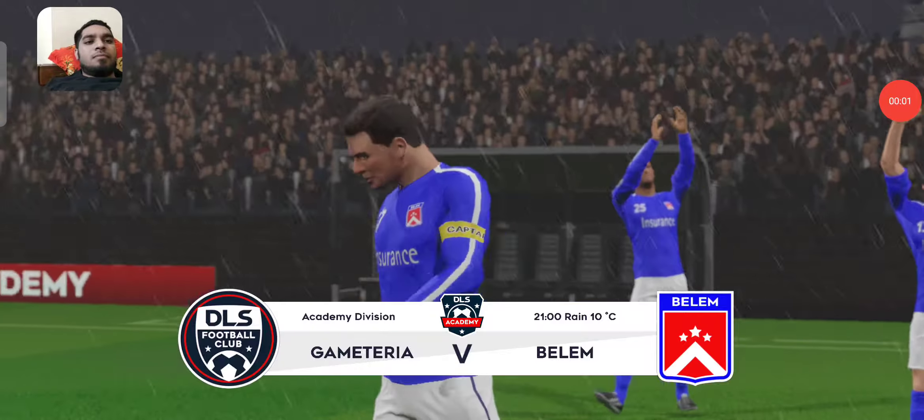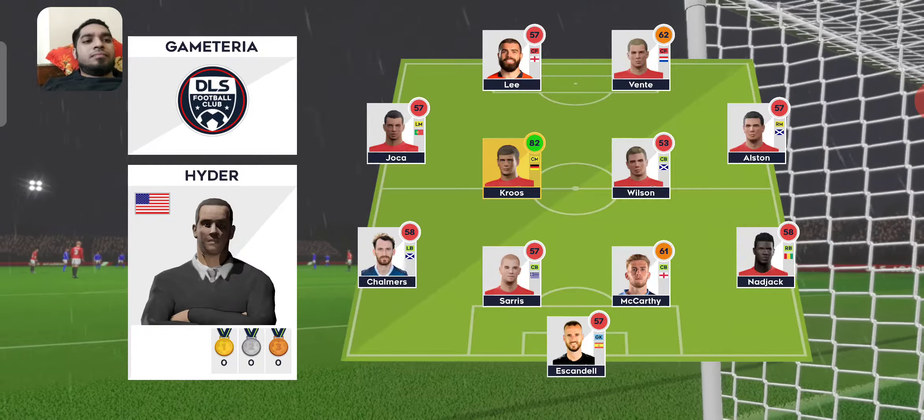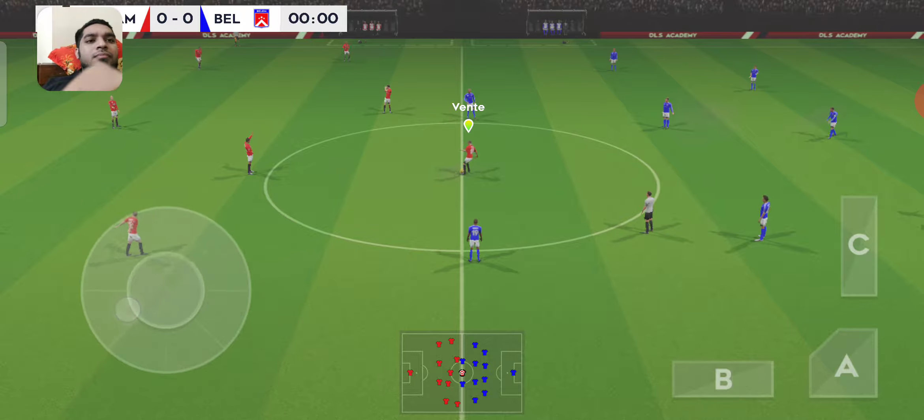This league game is about to commence. The fans are expecting a win. What can this team do? We've just got the team sheets in. Let's see how they'll line up. They're playing a 4-4-2 formation.